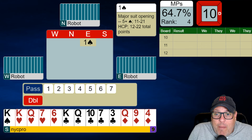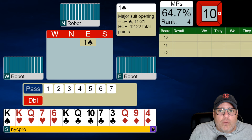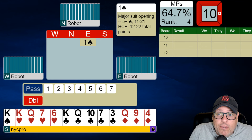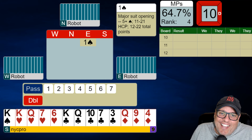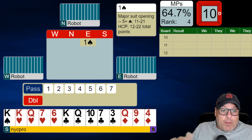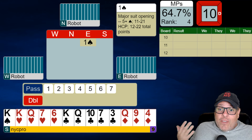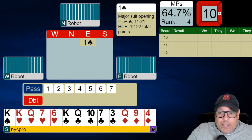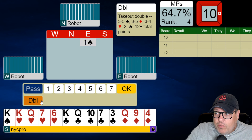We have three boards left to prove our mettle here. We see right-hand opponent open one spade. Make your call, folks. What are you going to do with my hand? If I flip-flop clubs with hearts — if I had five hearts, four clubs, and three diamonds — I would overcall two hearts. In this situation, it's a clear-cut double. We want to bring all of our suits in, especially the fact that we have four hearts.